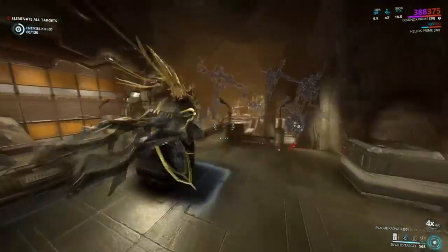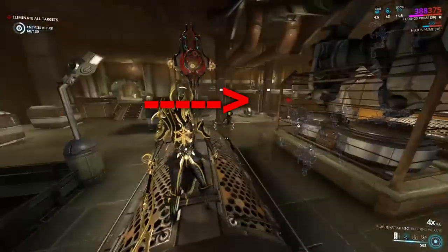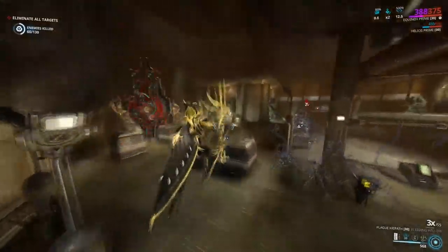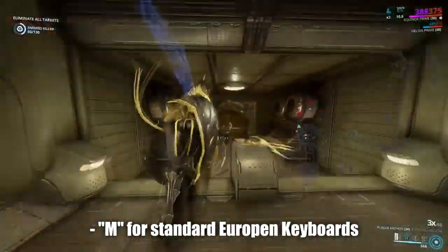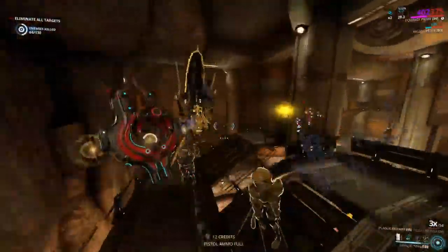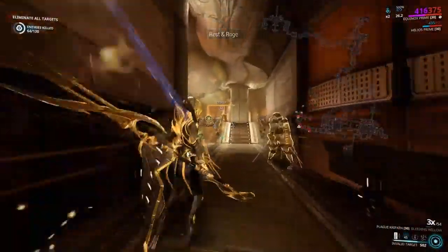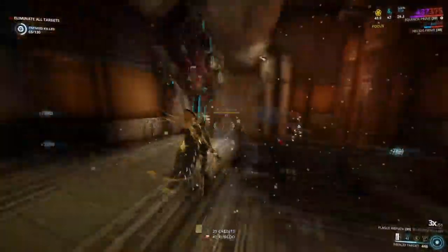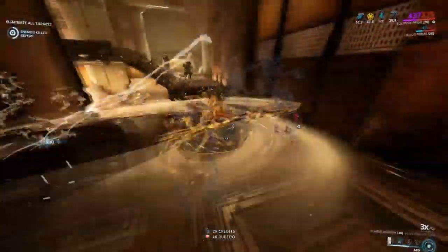Another tip is to open your minimap at the very beginning of the mission so it's right next to your Warframe. On the keyboard, you can do this by pressing the letter M. Forgive me console players, as I do not know the command. Regardless, this will help you go faster, as your eyes will not need to scan further and can instead focus in the direction ahead of yourself. This is efficiency.